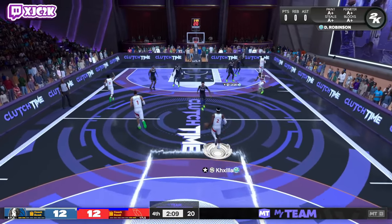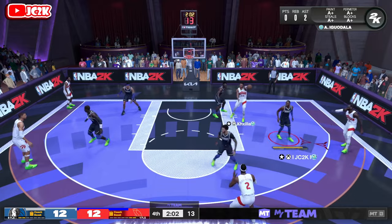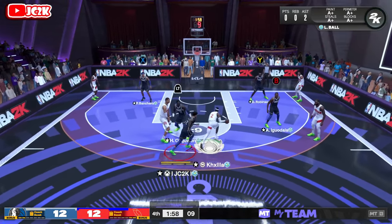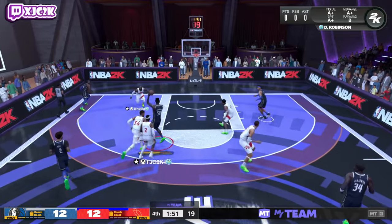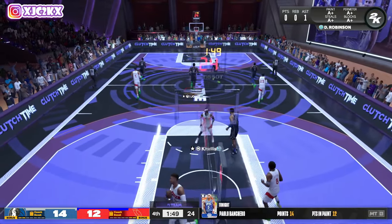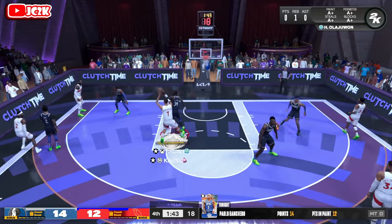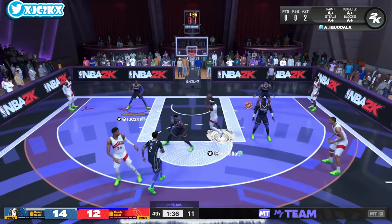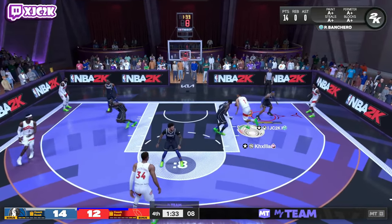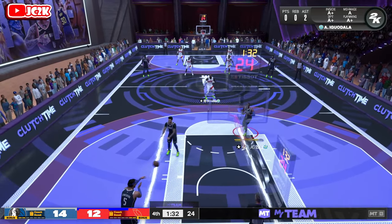We're not doing a great job getting stops yet, but good job going under that screen. Throw it up to D-Rob, D-Rob over to Paulo — standing dunk again. Paulo Banchero dunks everything, and that might be his best value, so I'm glad we're doing what he does well. We're attacking in the area where he can thrive and he really does dunk everything. Beautiful defense forces an out-of-bounds — much, much better defense than the last couple possessions. Paulo Banchero offensively is a slasher, and my opponent just has no answers right now — he's getting inside and getting dunks every single play.